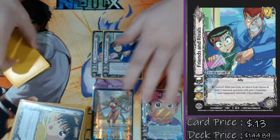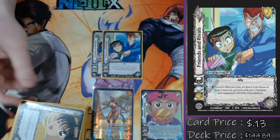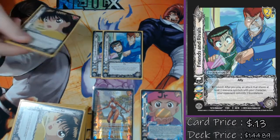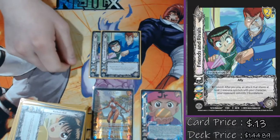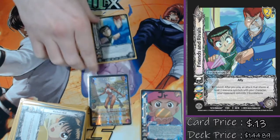Next we're playing double Friends and Rivals — just to be played on the reversal to try and end their turn. One of the best combos we can do is Keiko's Aid into Friends and Rivals: commit two of their cards, say they can't play any more attacks, and then just pop off that way. Stacking with Koenma's Task and setting up for my next turn, it's just a really value play on my opponent's turn.